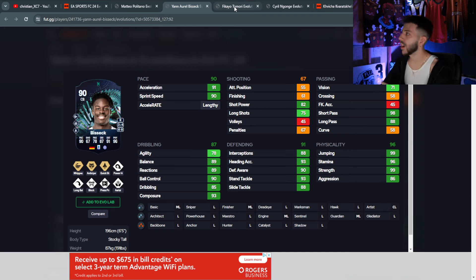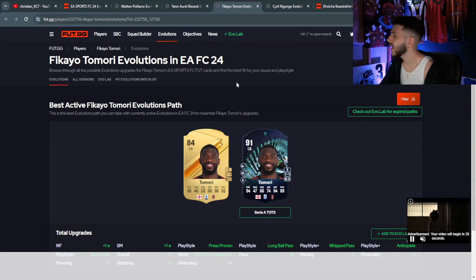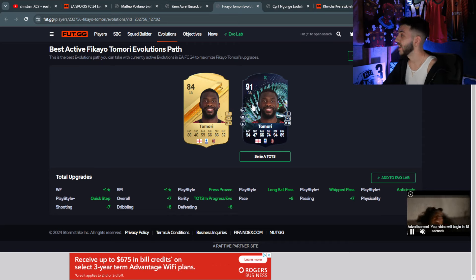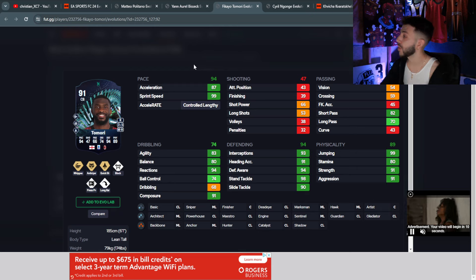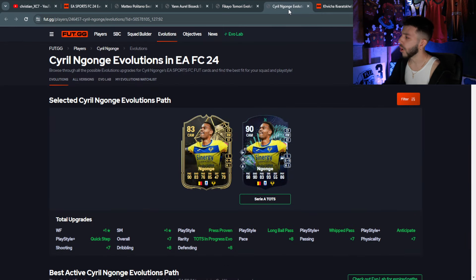Next we have gold Tomori — he should be fairly easy to get on the market. He's 3-star/5-star, medium/high work rates. He has Anticipate Plus, 94 pace, 94 defending, 89 physical, 98 standing tackle, and 99 jumping — absolutely crazy card. With 99 sprint speed and controlled lengthy, he's a very good defender, especially if you're an AC Milan fan.